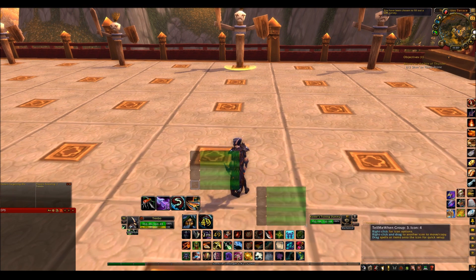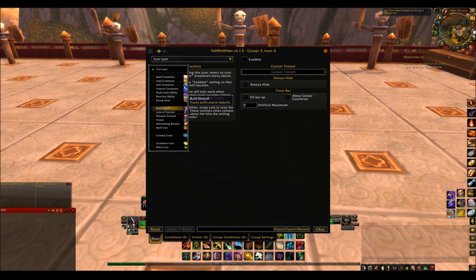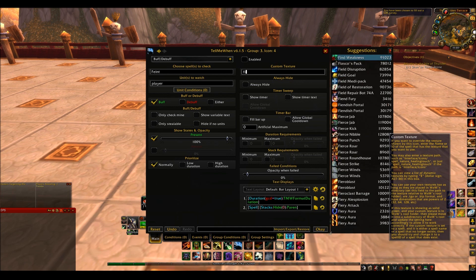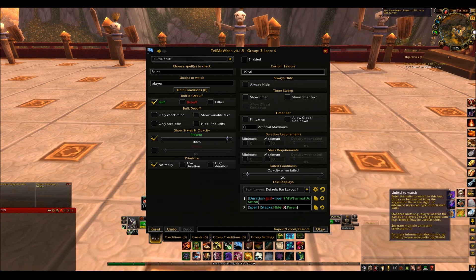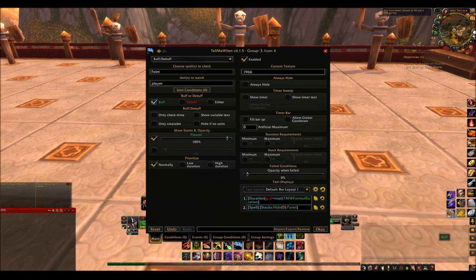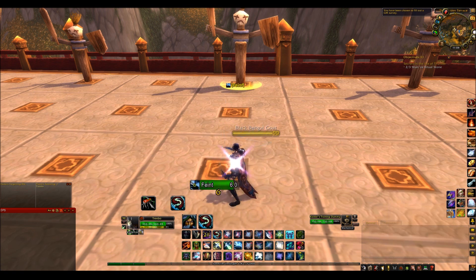The next one is the buffs and debuffs. I'm going to put the Feint buff up here — now this is where it gets a little bit tricky. You need to go select Buffs and Debuffs. The spell is going to be Feint to start with. It's a buff on yourself, so the units you need to watch is Player. Remember to click Enabled. It's a buff so tick Buff. Only Check Mine — because when you're on a boss and using it for things like Rupture, if there's more than one rogue there's going to be more than one Rupture up there. Show Timer and Show Timer Text. It will not appear until you use it — as soon as I use it, there it is. There's the timer and there's the bar.